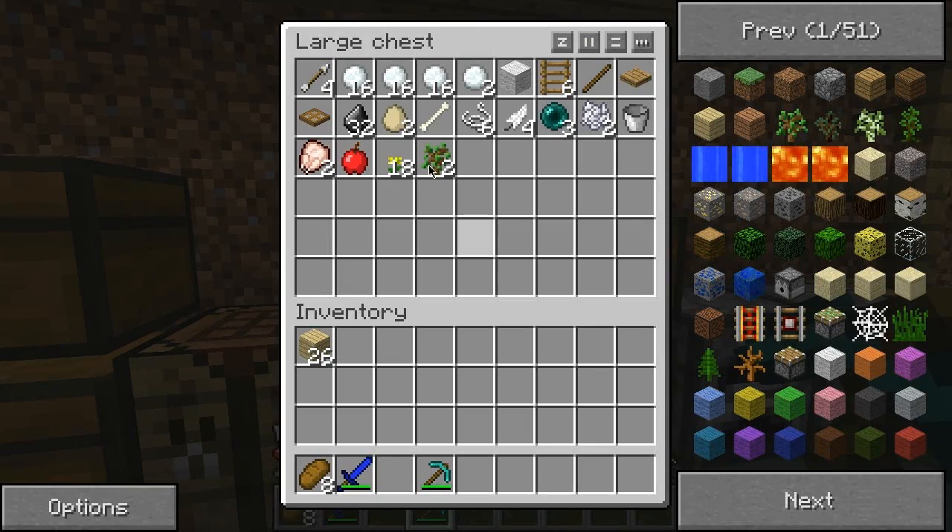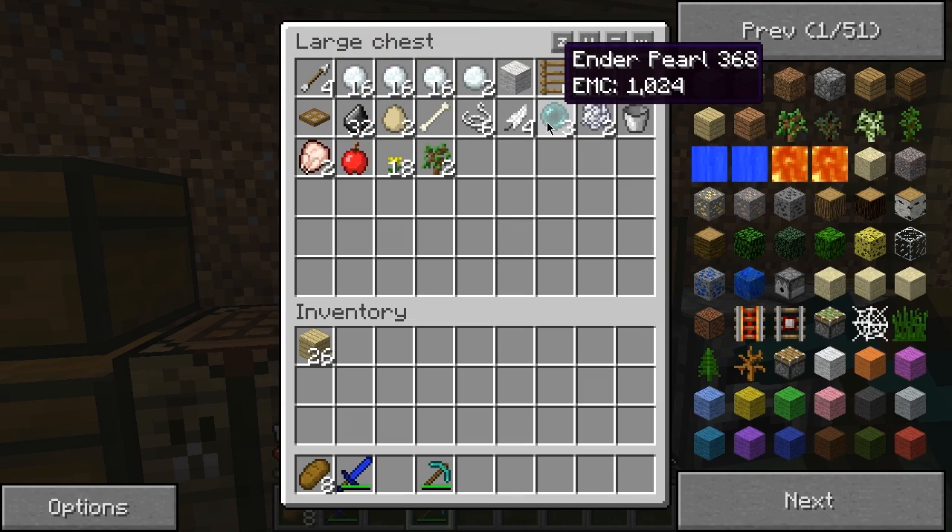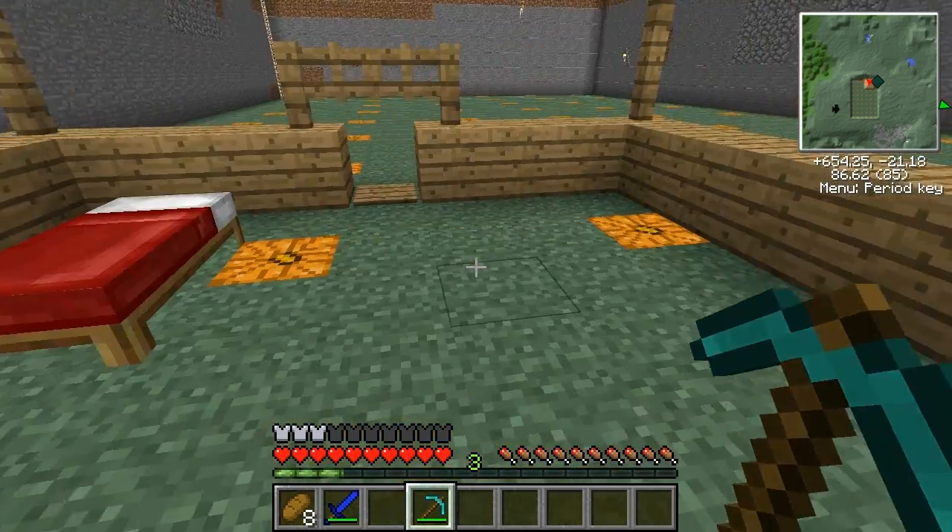I forgot to show you guys this chest because it has snowballs in there — I passed the snow biome on the way here and I thought I'm going to need that later for sure. Got flint because you're going to need that. Enderpearls — I just got lucky and killed some endermen before I lit up this area. Tons spawned here.